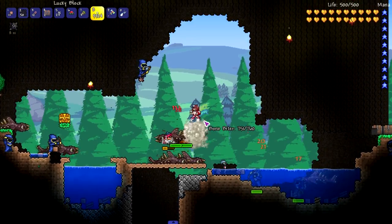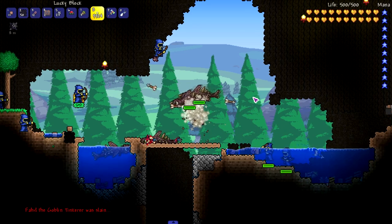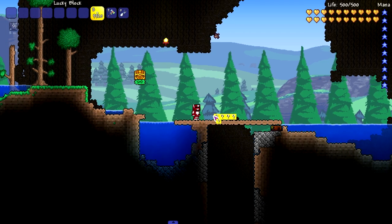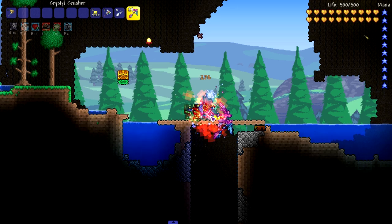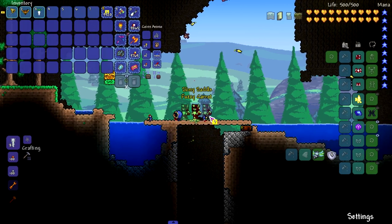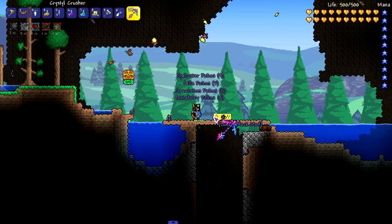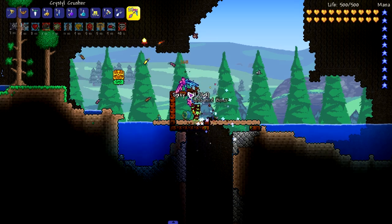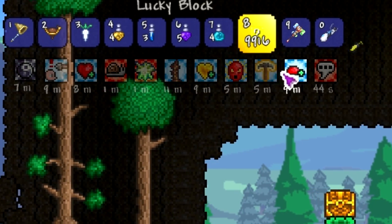We've gotten a good bit of repeats. A very interesting set of enemies spawned. 24 more blocks to go. Let's do four right here — that's one and a lot of butterflies. That was a fairly boring four blocks. The butterflies are really cool though; there's a lot you can do with butterflies in Thorium. I'm getting debuffed to hell and buffed at the same time.